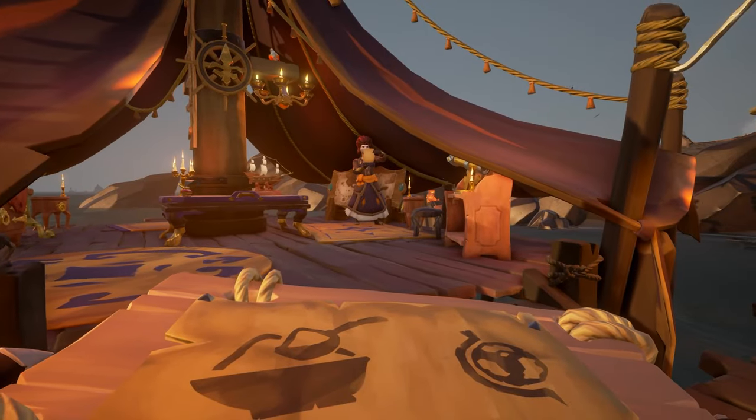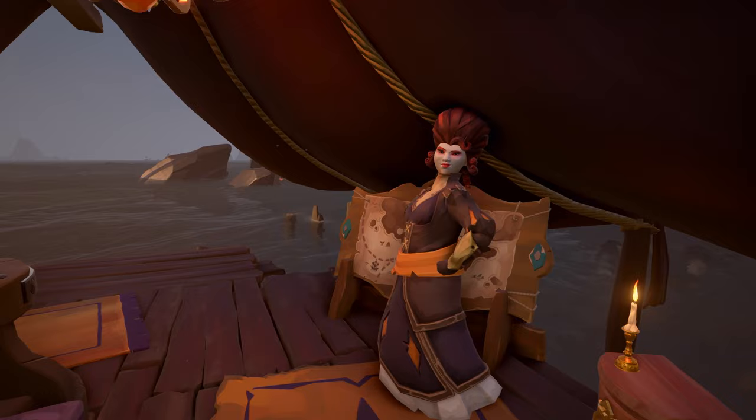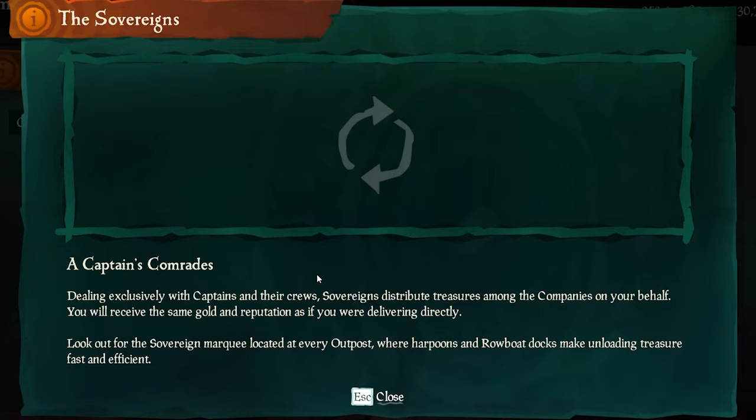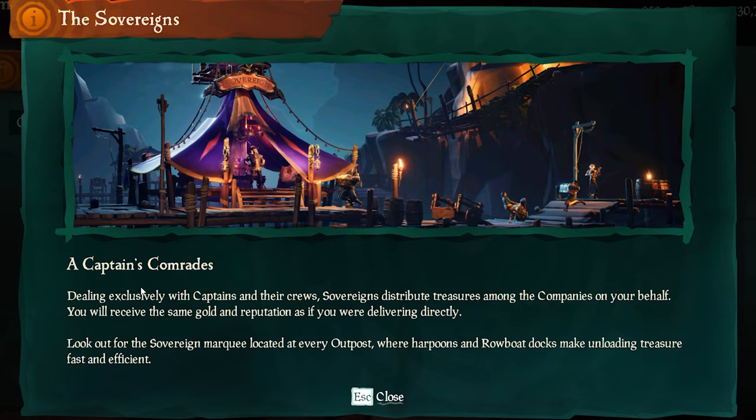In this video I want to explain how the Sovereigns work and everything you need to know about using their amazing convenient features. You'll be able to find the Sovereign at every single outpost. This is what they look like — they have this giant tent, you literally cannot miss it. You can actually tell which island is an outpost just by looking at the tent in the distance. It's a dead giveaway.